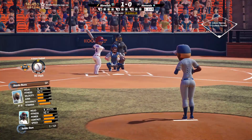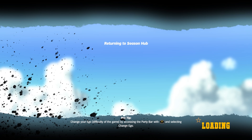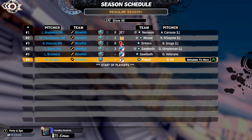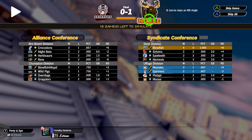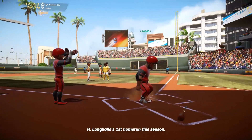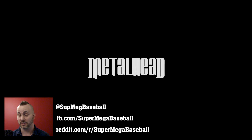Lastly, there are a couple of big off-the-field features that should be mentioned here. The first is that SMB2 now supports mid-game saves, so no more worrying about if you have enough time to finish a game when you sit down to play. Second, our custom season and elimination modes will support simulating your own games. So if you've played through the meat of a season, clinched a playoff spot, and you just want to skip ahead to the playoffs, you'll be able to do that. That's it for this one — thanks for watching and looking forward to seeing you on launch day.